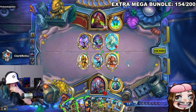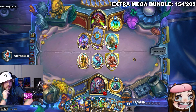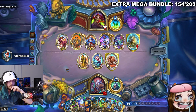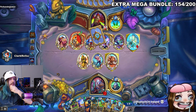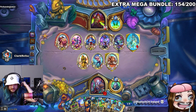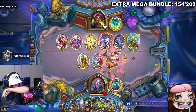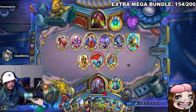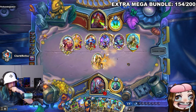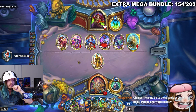The streamer finds the setup annoying — he has Climactic Necrotic Explosion but is now missing the Queen, so he'll probably have to use his Pit Boss instead. Against this deck he always gets slaughtered — 'every time I go up against this deck it slaughters me. Ogre Rogue feels like such a real deck, it's crazy.' The opponent always gets divine shield. Because of a pawn, the streamer can't even get value from his Pit Boss.